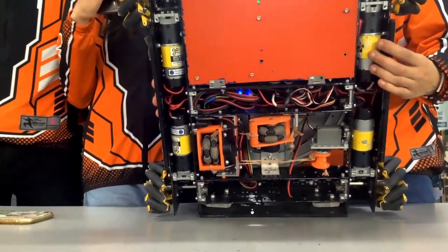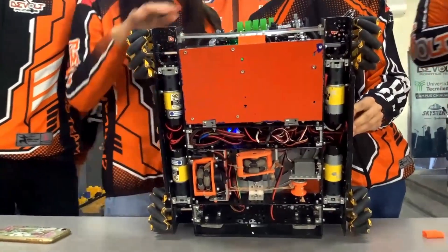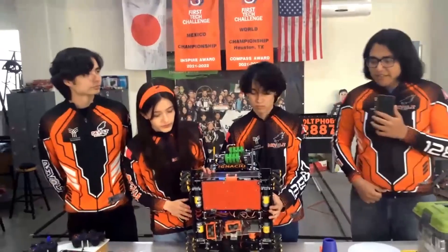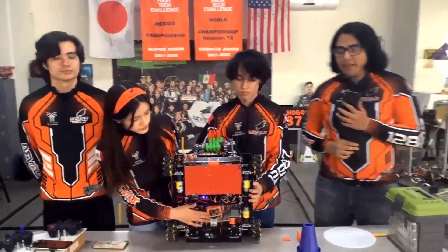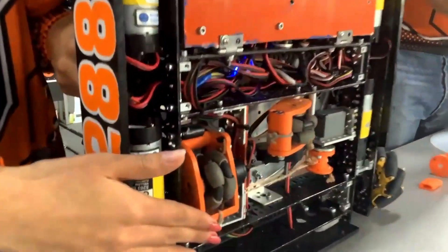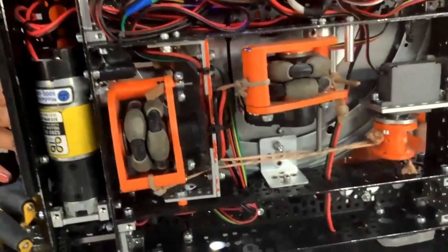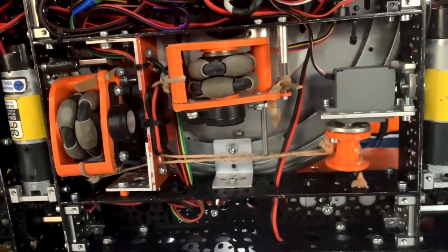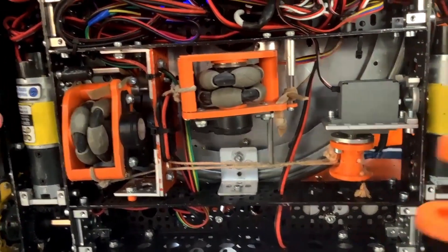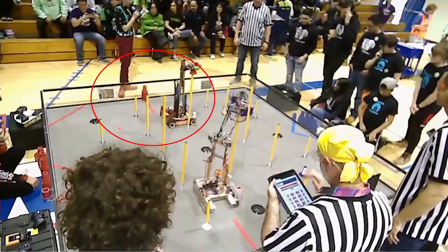Basically, we use a GoBilda Strafer B5 chassis that is big enough for us to move with a lot of ability and to keep all of our odometry and electronics in a safe place. Let's jump right into the odometry — I assume you guys use it for your localization and autonomous. What are you using for your odometry and are you using any libraries?